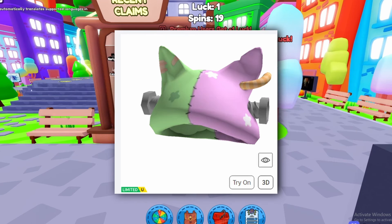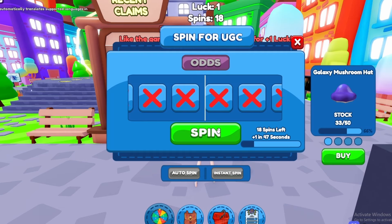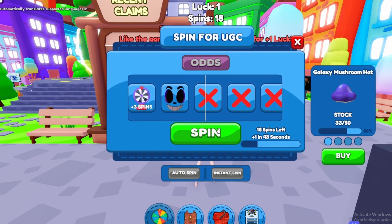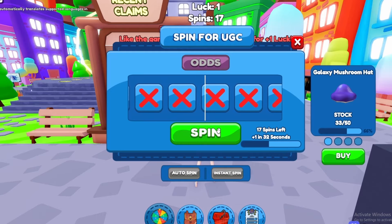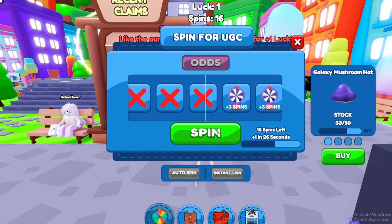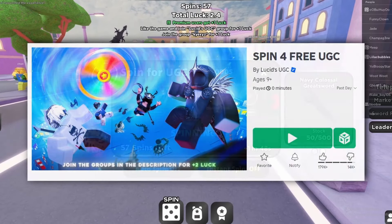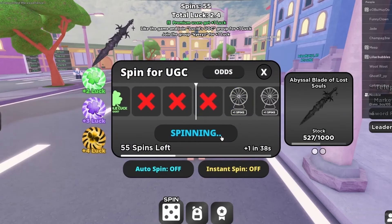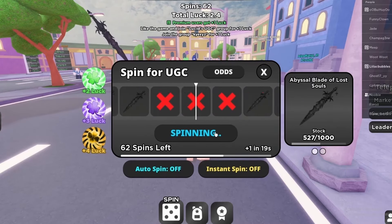Join this game — New Item Free UGC Spinner. For this item, there are 48 in stock. It's a new limited free item in this experience. Spin for free UGC — to get this free item, you must spin this wheel until you get it. It's so hard to get and very time consuming.